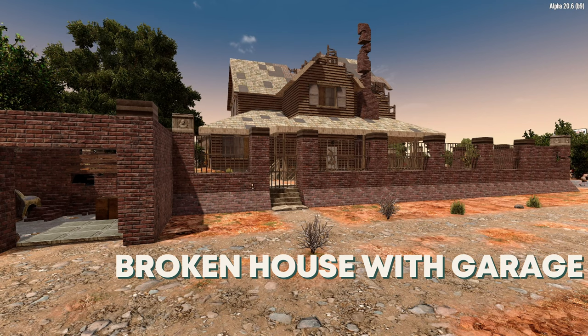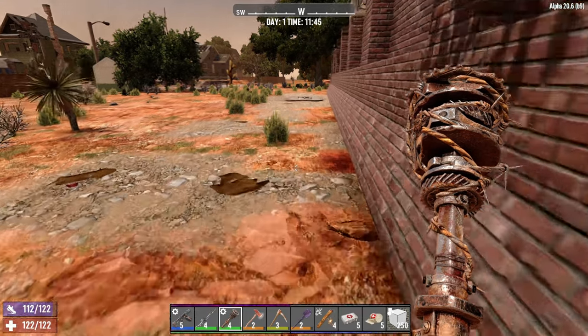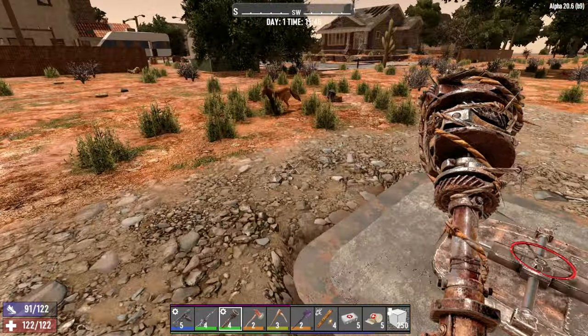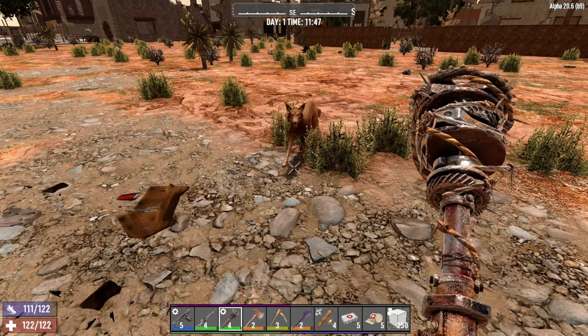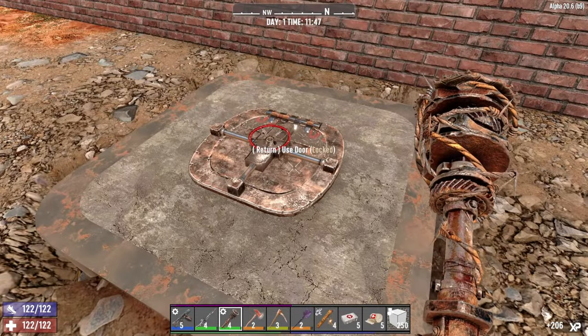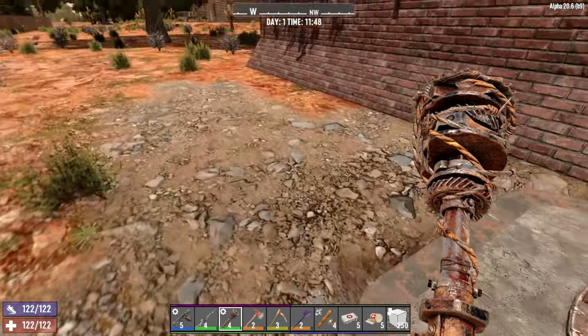The broken house with garage — I didn't know what else to call it — but if you happen to see this one, it's surrounded by a wall and has a broken old garage next to it, which is the way you're supposed to go through. If you keep going around the side, you'll come across a vault hatch. You're going to need some dynamite or explosives to get through, or you could just use your pickaxe — but I prefer to use a little bit of dynamite.